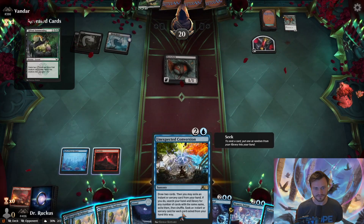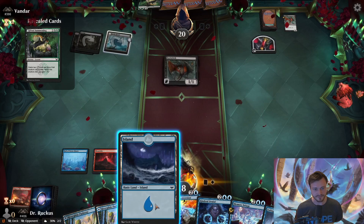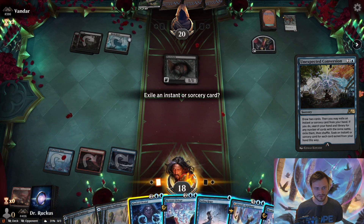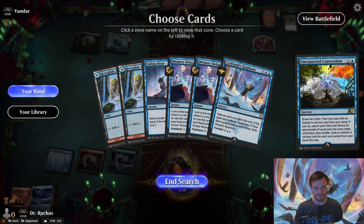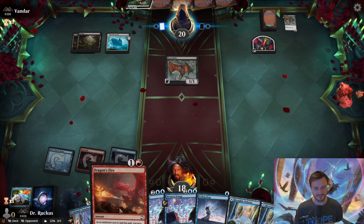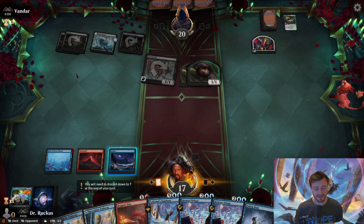Opponent fetches Pest Summoning from Environmental Sciences. Unexpected Conversion here would draw two and let us ditch cards not useful in this matchup. We drop Kindred Denial — we don't think we need a four-mana counterspell right now. There are no more copies in our deck so we skip the removal step. We get a second Dragon's Fire instead. We have plenty of things to do with four mana now.